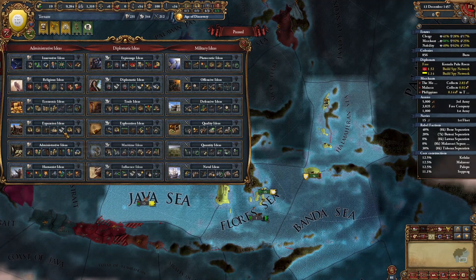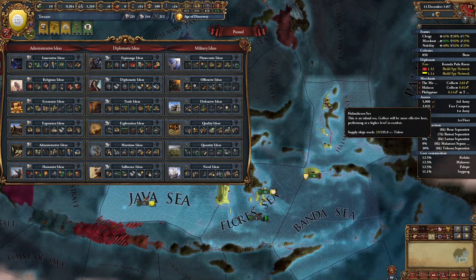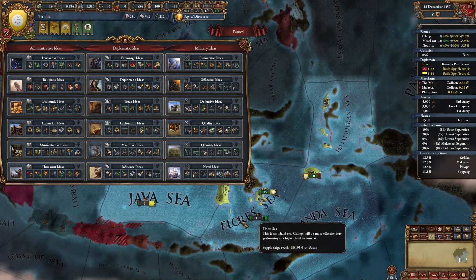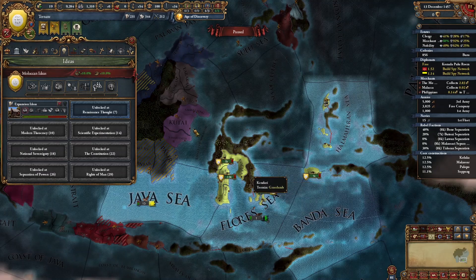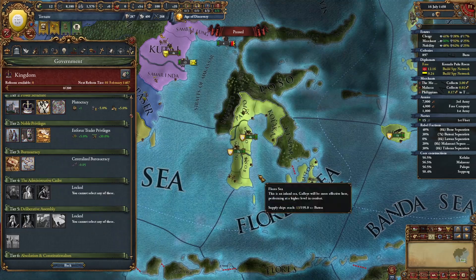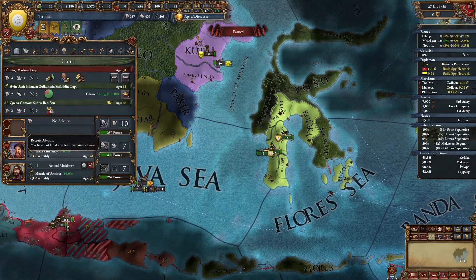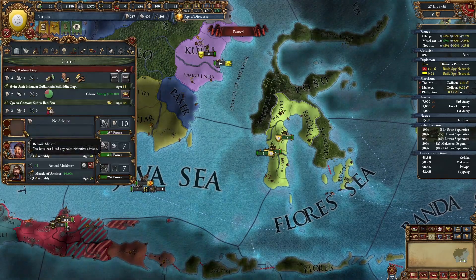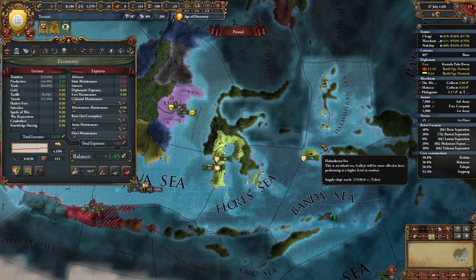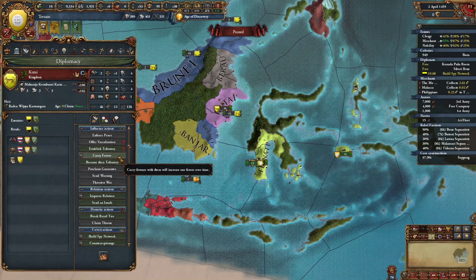For your first idea group, I recommend picking expansion ideas as the colonists will help you colonize all of these islands faster than just through events, and all the trade bonuses mesh really well with your national ideas. For your third government reform, I recommend picking centralized bureaucracy. You should also switch your focus to administrative power since we are doing an administrative idea group, and now is around the time you want to hire an admin advisor. You should be making a decent amount of money by now due to the cloves trade good, which is already present in three of your provinces. Don't forget to also curry favors with your allies.